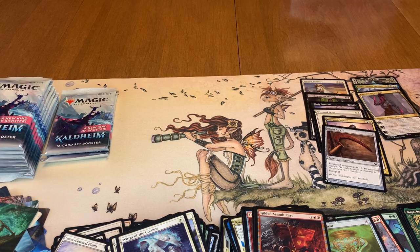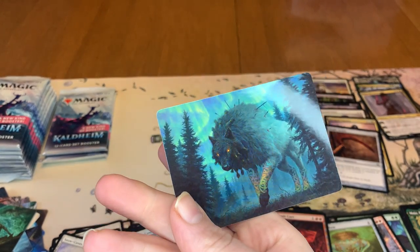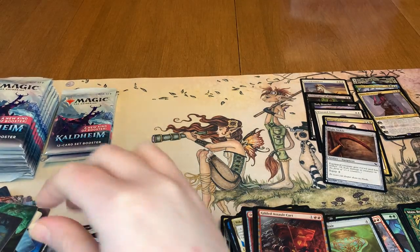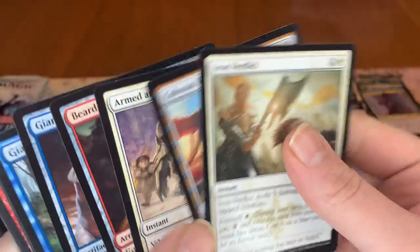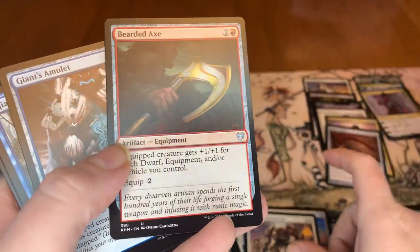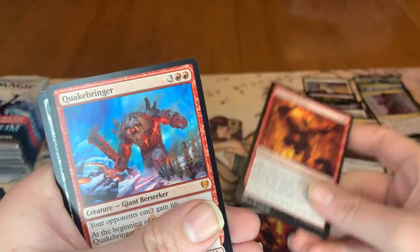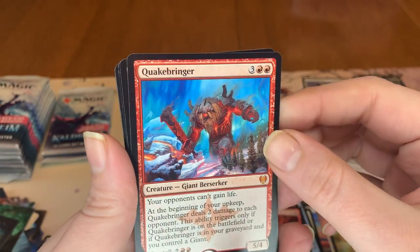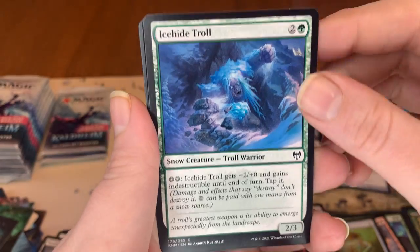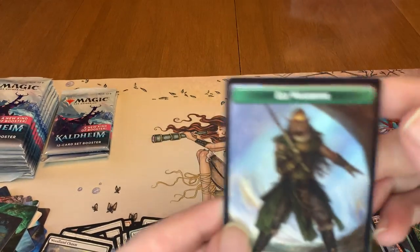Moving right along. We got about 12 packs left out of 30, so we're about halfway there. We got Thorulf Realm Eater, which is good. Then we got our land. One common, and going into uncommons. Then we got a Mythic — Quakebringer! So we're going to put that up there. Icehide Troll, which is a common. And we got Giant's Amulet Foil. And then an Elf Warrior token.